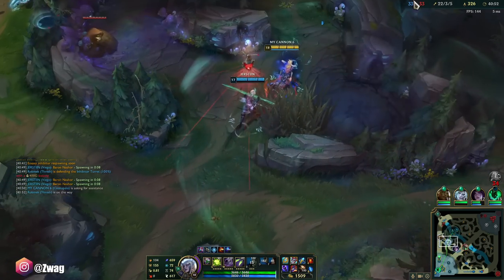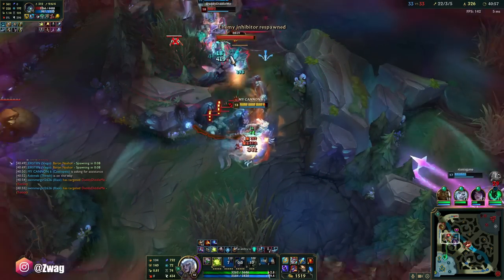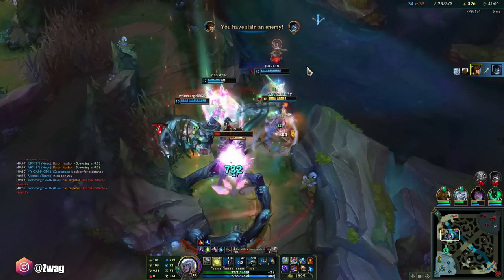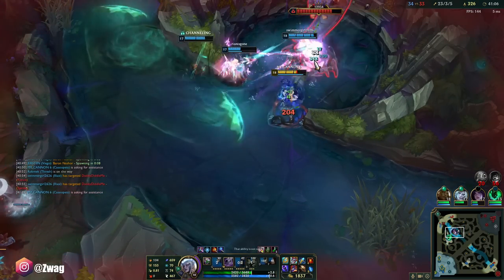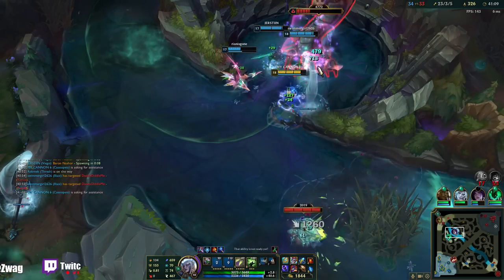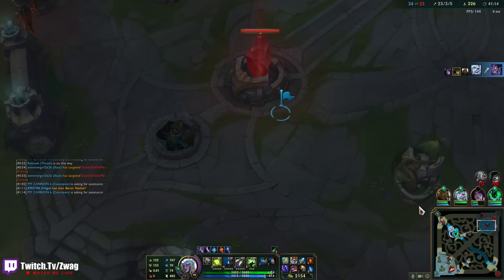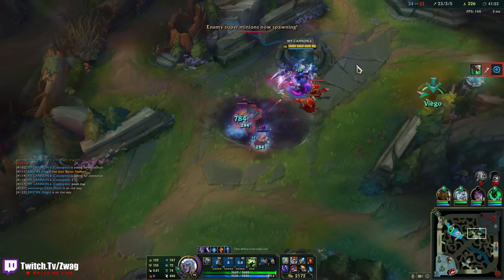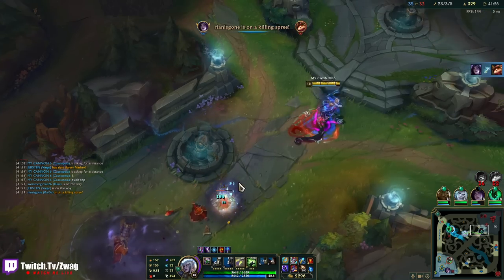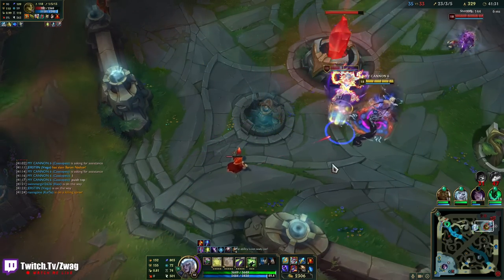Baron's been working for us. I must have missed my Q — actually I have a Void Staff now so I think it was because I had no magic pen. Let's just burn this. Teemo's backdooring — it's fine. One push top. Last game I said one base and everyone in the comments thought I said I base. No, I said one.